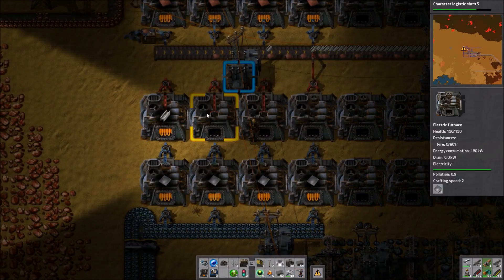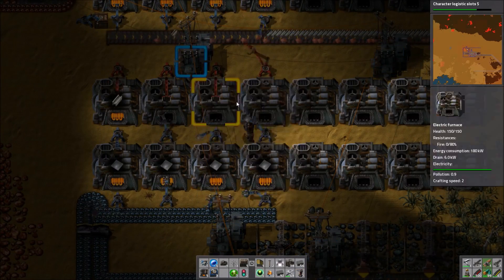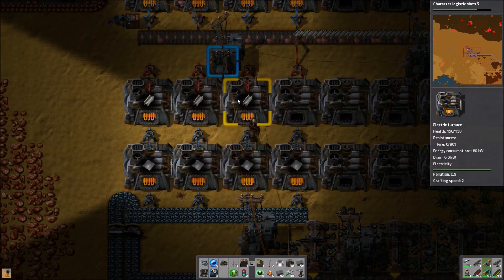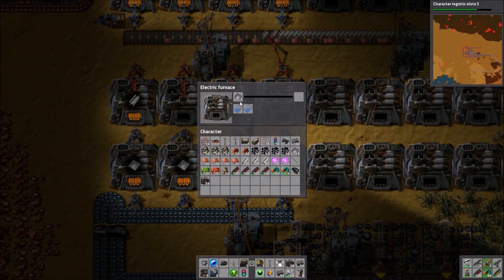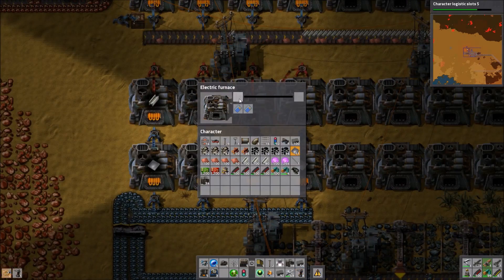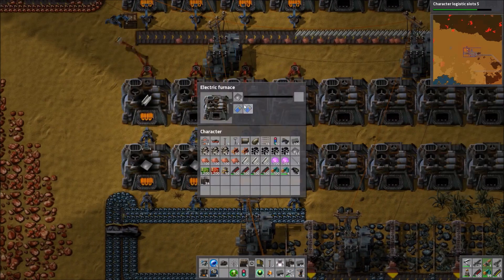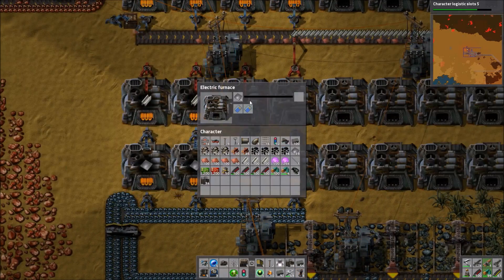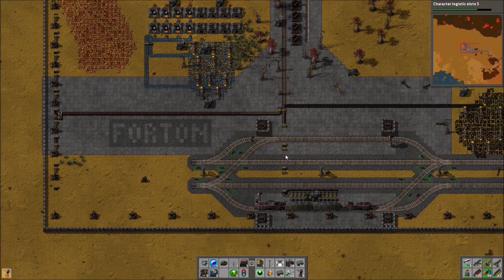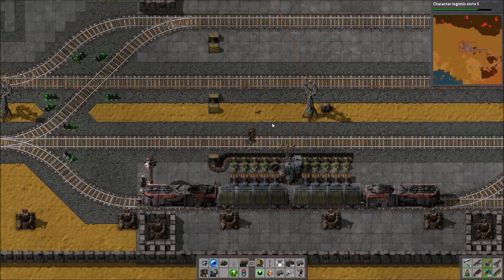Once we've dealt with a couple more biters here, we'll go back to the main base. Grabbing some iron from the steel furnaces, we need a little bit more to make all the turrets we'll need, because I ended up using some to fill in the wall while setting up the standardized ammo delivery system. It works best when there's a spacing of three squares between each turret, which is quite dense — and that's good because the west wall is probably going to be attacked the most alongside the north wall.